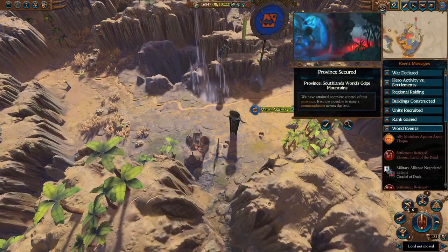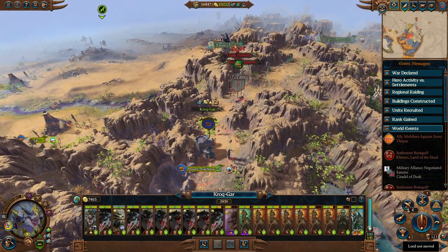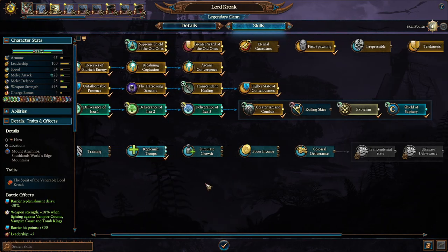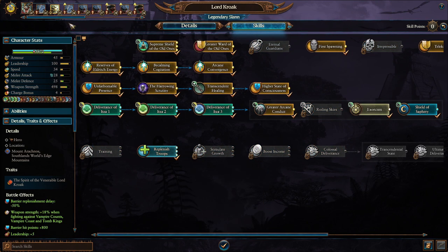We'll go ahead and re-occupy this. We do actually have the World's Edge Mountains under our full control now, which is nice. Lord Kroak is gaining a level up - let's see what we can give him. He has all of his magic and stuff. We could get another level in Replenishment, so let's go ahead and do that.